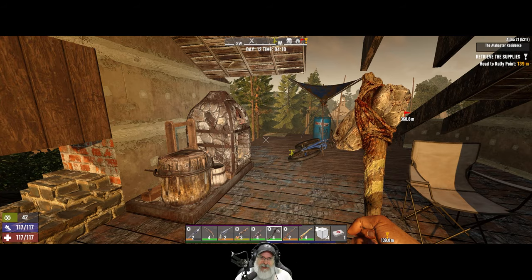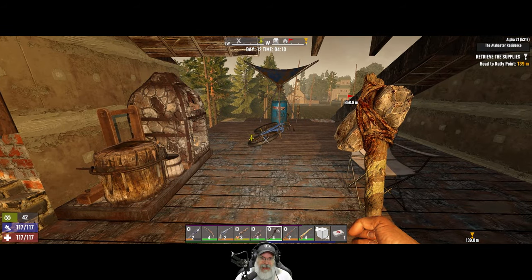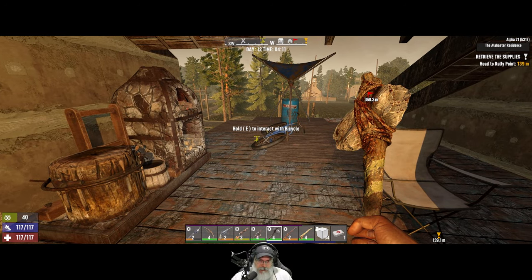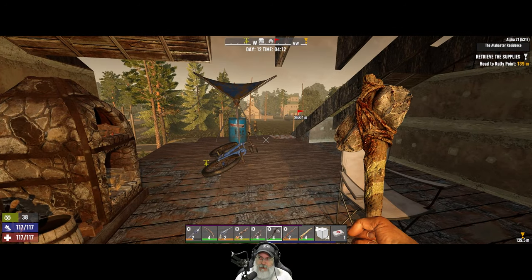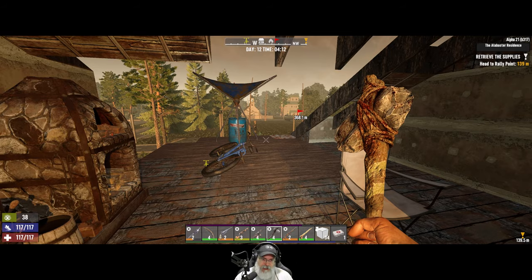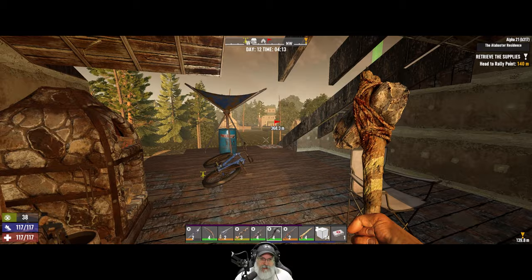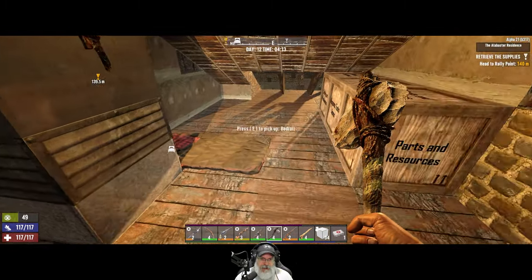Welcome back everybody to Seven Days — I'm an Old Guy Gaming. In this episode we're gonna go out and just do some random looting and resource gathering. We're going to do a quest, loot mailboxes and cars, go downtown, that sort of thing.